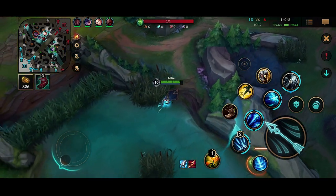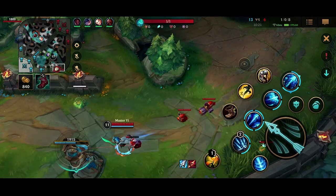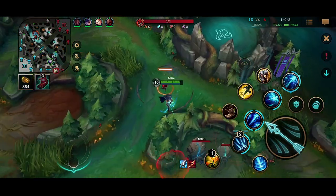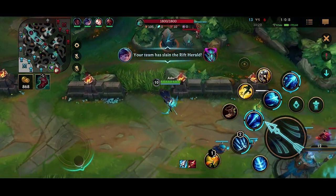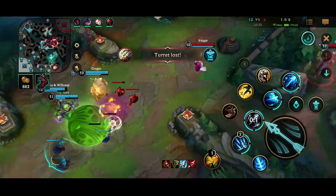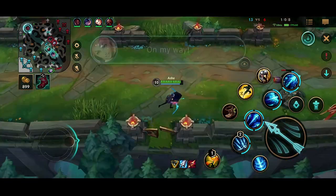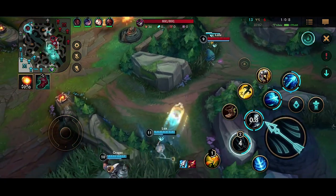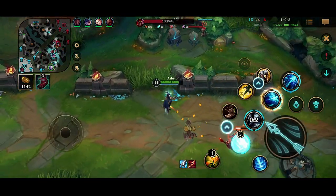Right here I was deciding to ult, but I realized there's no point — the Master Yi is going to get the turret — and I'd rather keep it for if my teammates fall in mid. I decide not to engage with the Master Yi because there's a chance he could kill me, and I don't really feel like burning my flash or my exhaust right now, even though it's okay to do that.